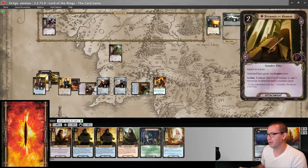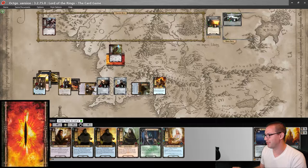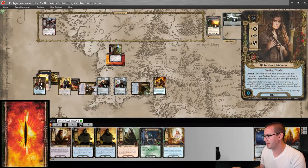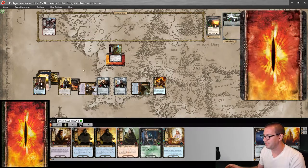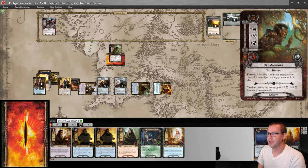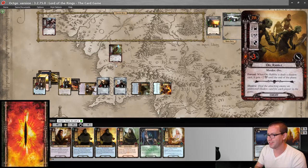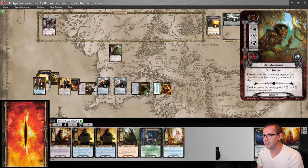I don't know why Arwen is exhausted. I'm pretty sure I forgot my Theodrid resource yet again. So there goes — on Arwen. I have Jubeir now! Jubeir will defend this Orc Ambusher and discard this shadow card before it does anything. So no damage is dealt.